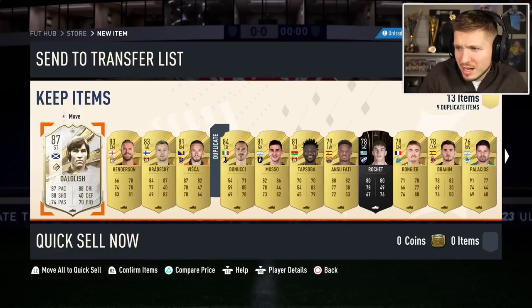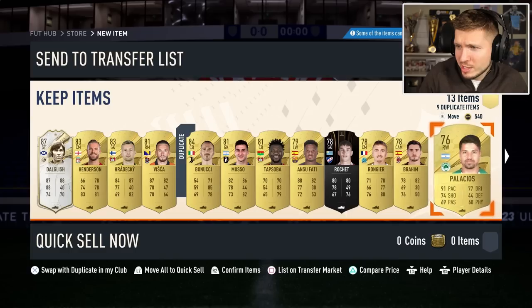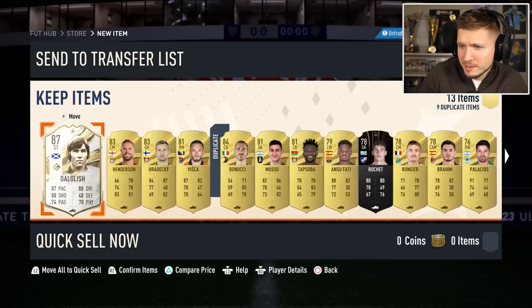Base icons — this is tradable! So these ones are tradable, but the icon is untradeable. Alright.